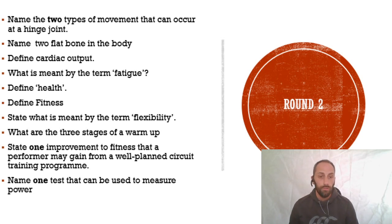Going through these: for the hinge joint question, first know what hinge joints are in the body, then think what movements are possible. For flat bones, don't put left and right - that will never get a mark. For cardiac output, think about the cardiovascular system - the clue is in the word 'cardiac.' For fatigue, I talk about 'Goldilocks terms' with my students - you need the correct terminology, not just casual language.